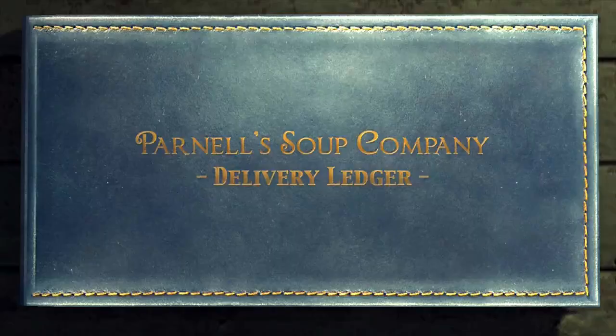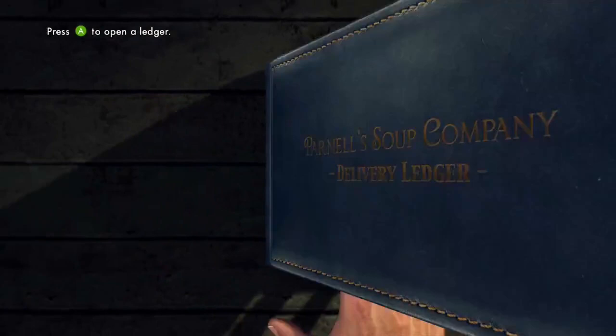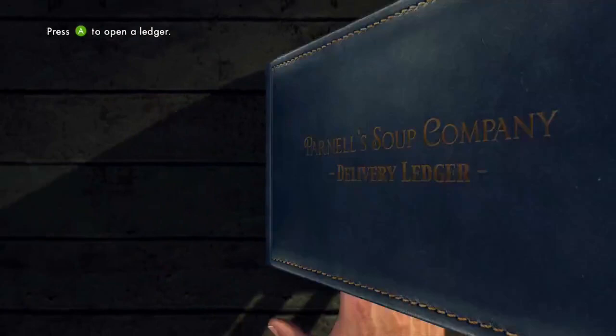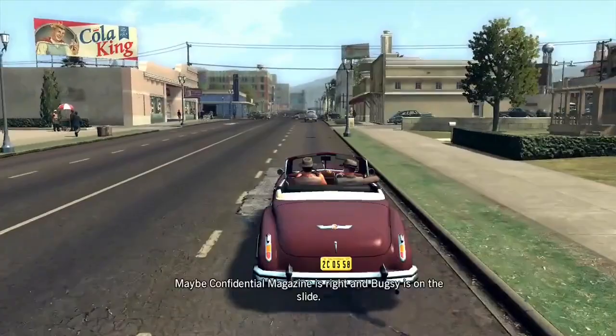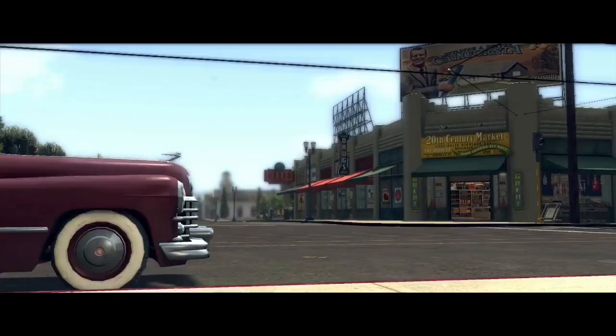After that, have a look through the logbook and tap on any shipments that are either from Tijuana or from the person with the initials EJ. After you do that, you should have everything you need, so get in the car and head over to 20th Century Market where a cutscene should start when you arrive.